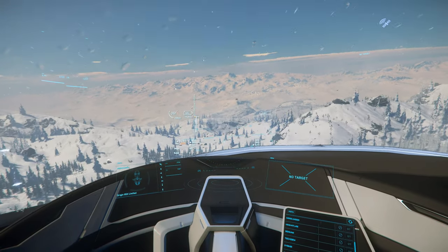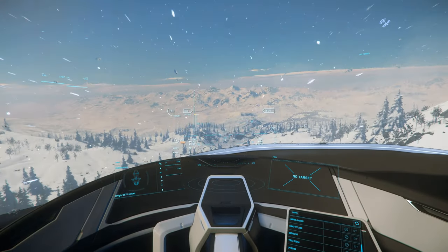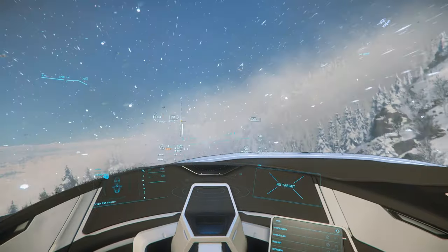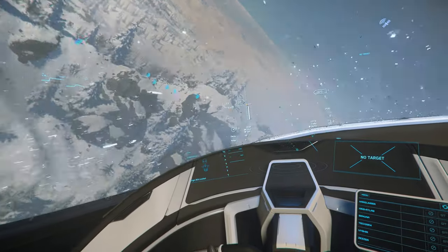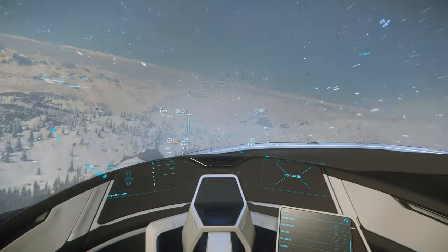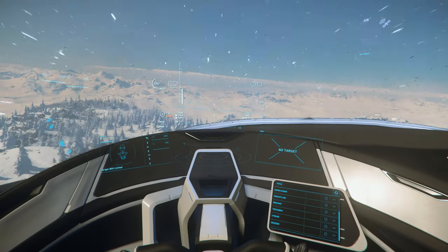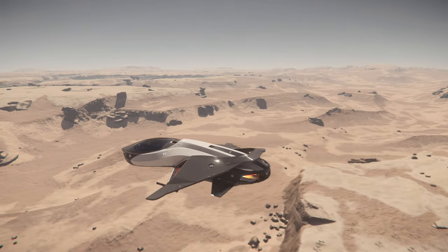As far as flight characteristics, the 85X is an absolute pleasure to fly — highly manoeuvrable, fast, and with a reasonable braking performance. It really doesn't matter if you're in atmosphere or vacuum, the 85X will perform well. Take off and landing is easy, which is a real plus, as I expect for many the most likely use case will be to get from A to B quickly, whether that's as a transport, or loading up on a larger ship such as a Carrack or 890 Jump.